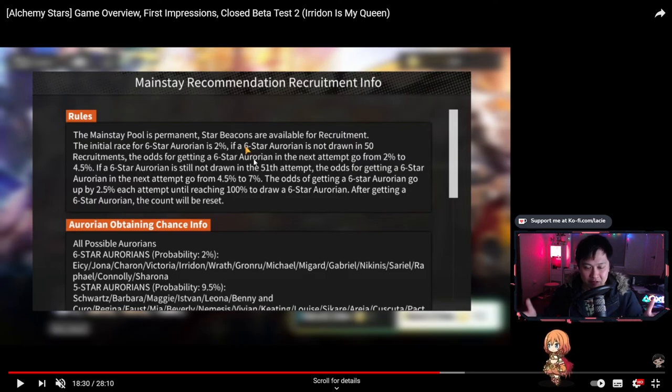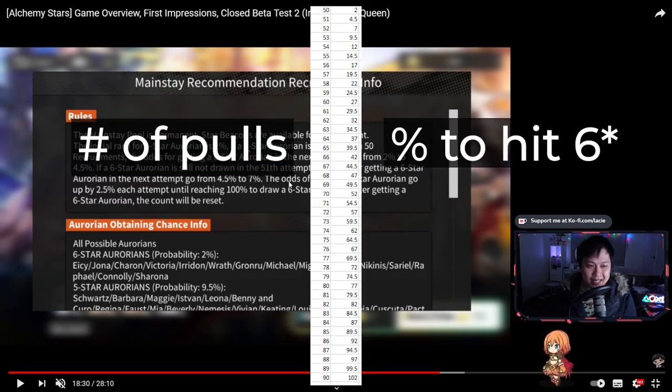The pity is very similar to Arknights. If you have gotten up to 50 rolls and have not gotten a six-star Aurorian, then from your 51st onwards you will gain an extra 2.5% on top of the 2% base. So your 51st roll has a 4.5% chance, your 52nd is 7%, your 53rd is 9.5%, and so on until you hit pity. This is what I'm looking at on the standard banner.